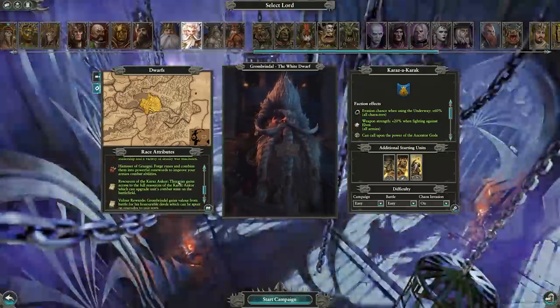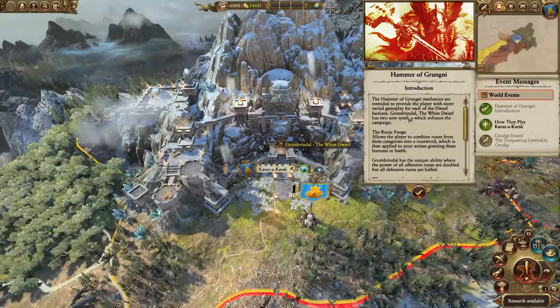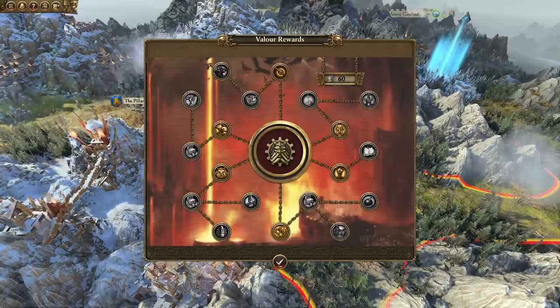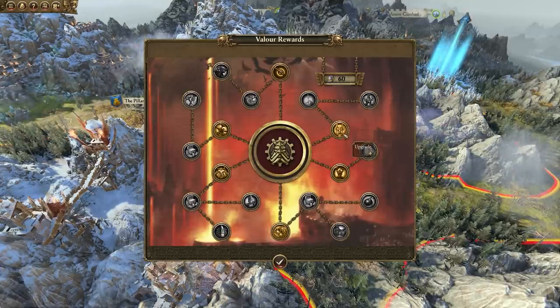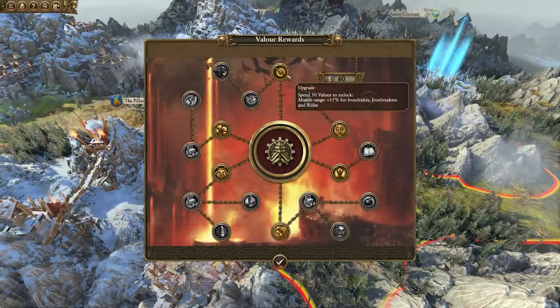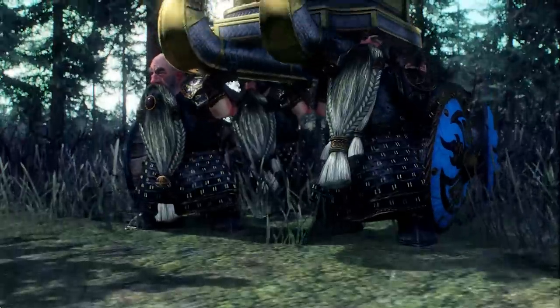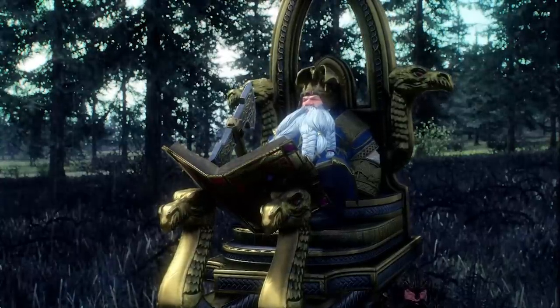Grombrindal, the White Dwarf, too angry to die, has access to a new resource called Valor. It's gained from winning battles and can be spent on upgrades in the Valor Rewards screen, and is all based around combat bonuses, giving buffs to specific unit categories like infantry, rifles, artillery, etc. So if you want to hit hard and fast, he would be your dwarf.